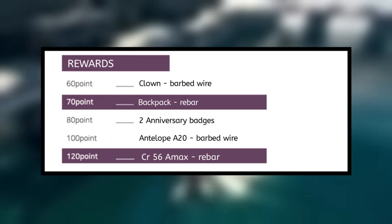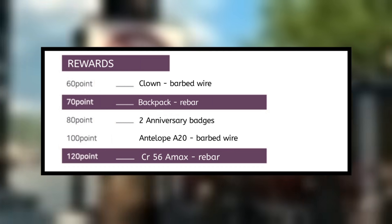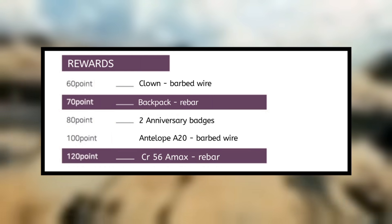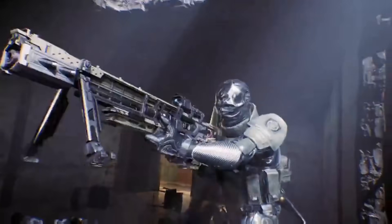The Battle Royale event rewards are: at 60 points the Clown Barbed Wire, at 70 points the Backpack Rebar, at 80 points 2 anniversary badges, at 100 points the Antelope A20 Barbed Wire, and at 120 points the CR56 AMAX Rebar.